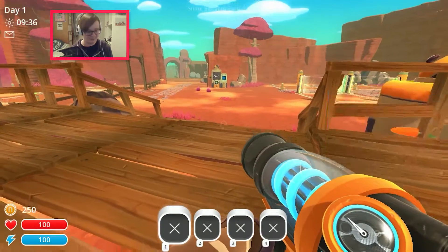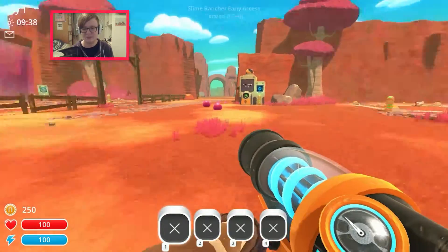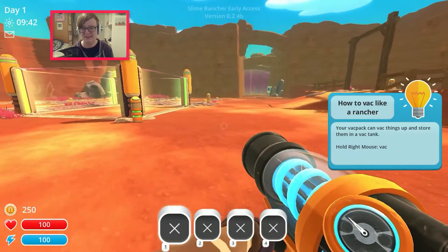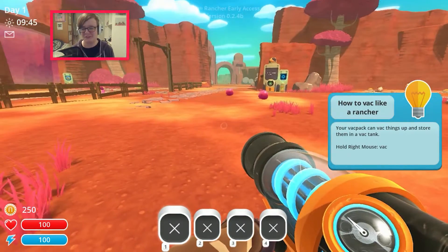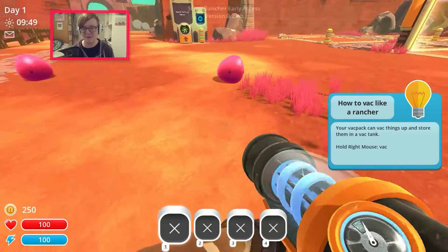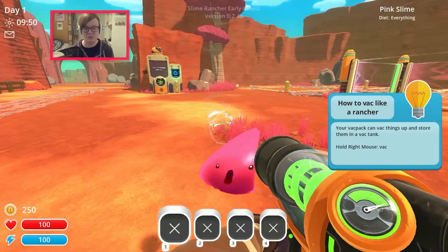I have played a little bit of the game but really not enough to understand what it's about, but I do have a little bit of an idea. Let's just jump straight into it and see what happens. How to vac like a rancher - your vac pack can vac things up and store them in your backpack. Right mouse button to vac - so that is this!